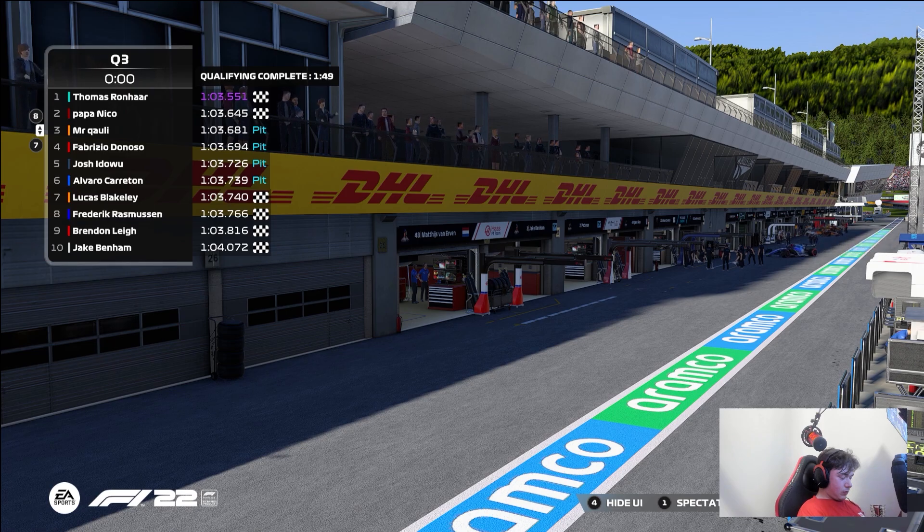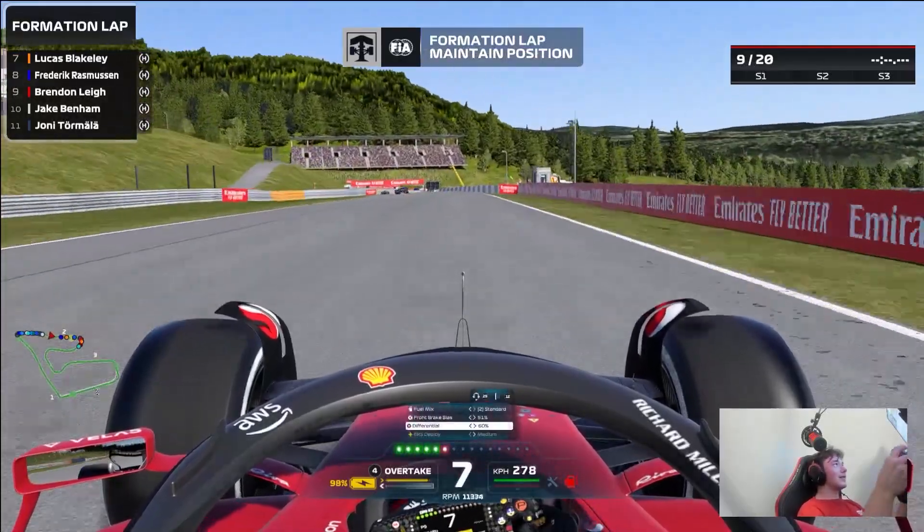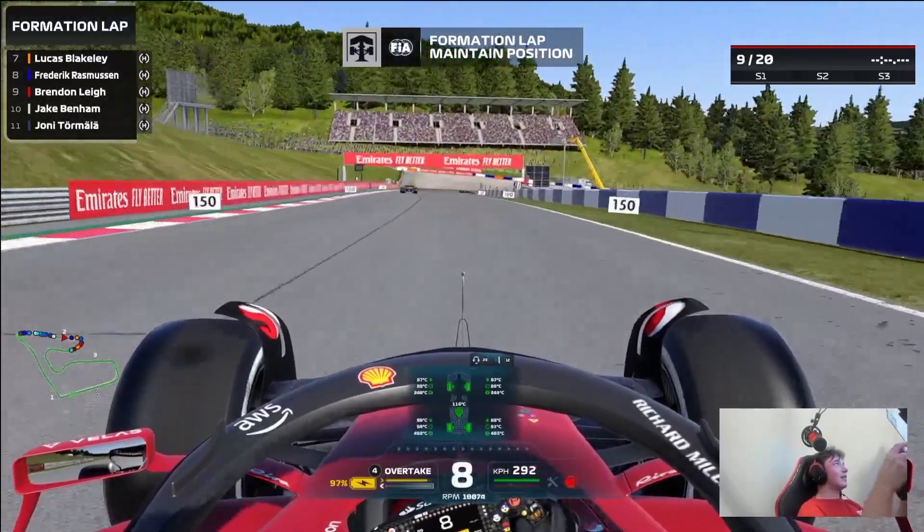Looking forward into the race, the strategy today will be a medium and a hard tyre, or starting on the hard tyre and going to the medium later. You can't really go on the soft tyre as much in this game anymore because they overheat too fast. And as in real life, the Q2 tyre rule has been removed, so no matter where you qualify on the grid now you have free selection of tyre. We did pick the hard tyres to go first in the race.